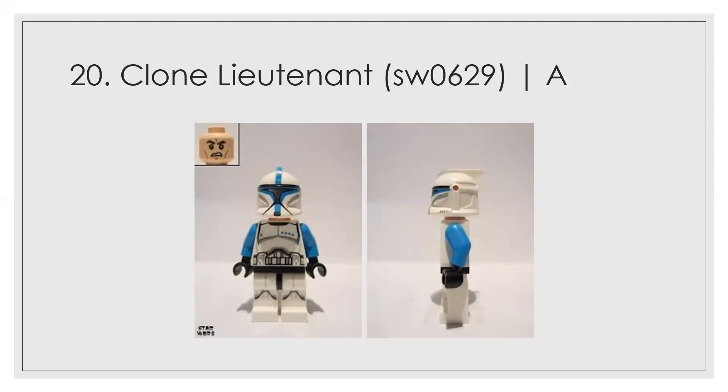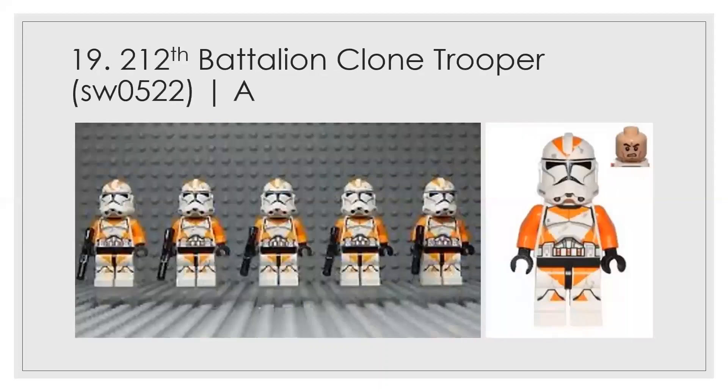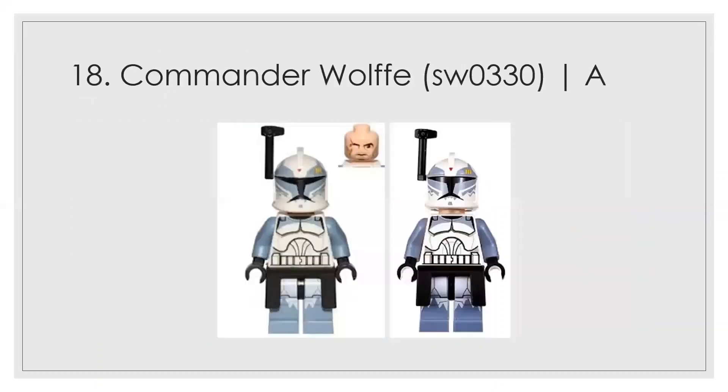At number 20 we have the clone lieutenant. I like the color on him — it's not the best one yet, but you'll see that one and how highly I regard it. At number 19 we have the 212th clone, which is iconic. The grit and scuff marks show that they've been through so much, and that's what really got me. Those grit marks tell you this is a regiment that has been through a lot. I really like that detailing and that insight into the show.